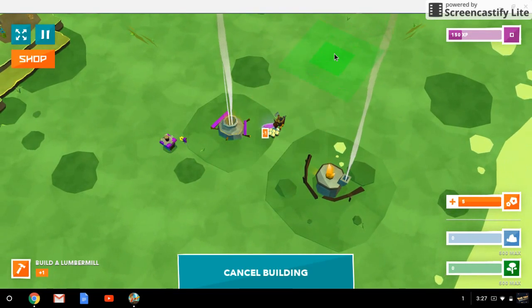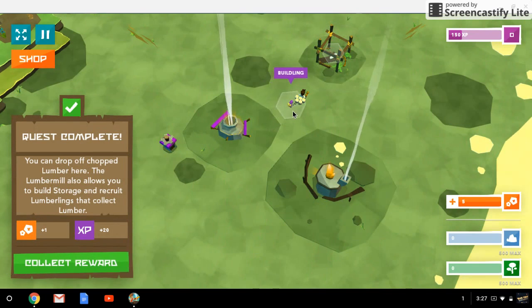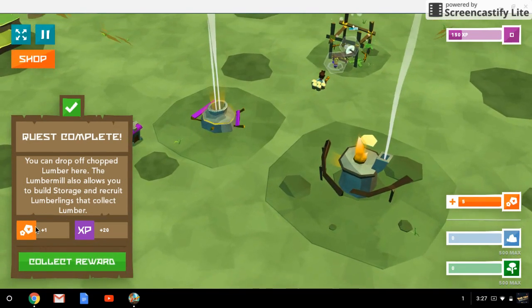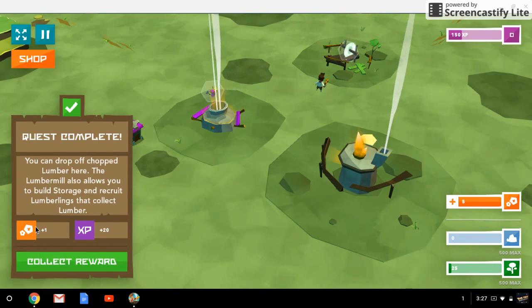Build using lumber. Quest complete — you can drop off wood at the lumber mill there. The lumber mill also allows you to build stores and keep lumberings. Collect lumber.